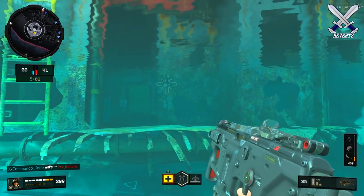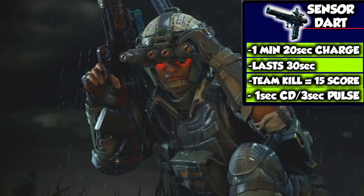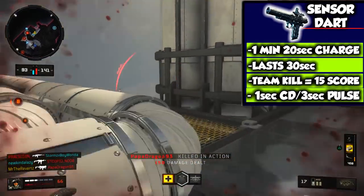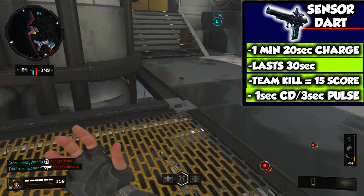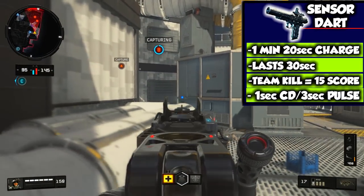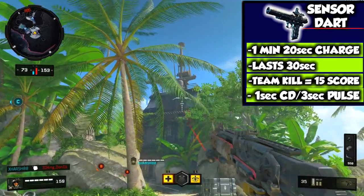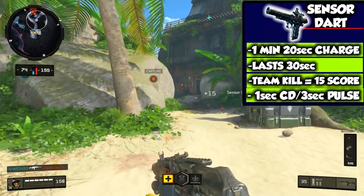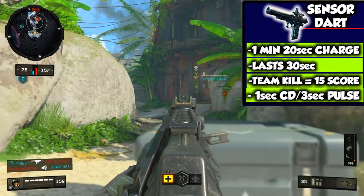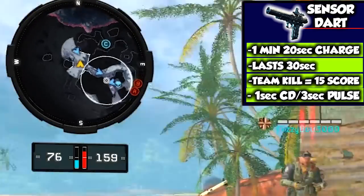For defense in S&D, you can place down the dart around a bomb site and pretty much lock down that entire area. On offense, after you plant the bomb, you can place the dart to keep that area more secure, or even at the very start of the game to get a feel for where the enemy team may be set up. When using the dart, make sure it's placed somewhere really high up or really well hidden from the other team so they cannot destroy it. The dart takes one minute and 20 seconds to charge up and lasts for about 30 seconds, covering a circular area of proximity.